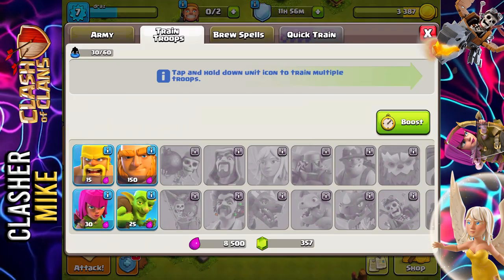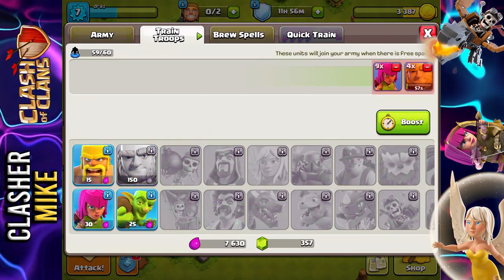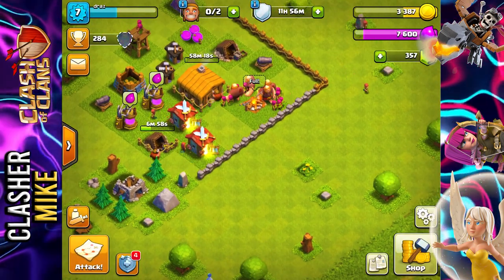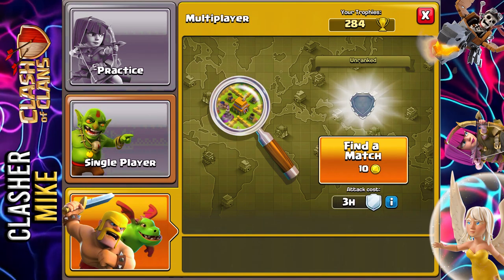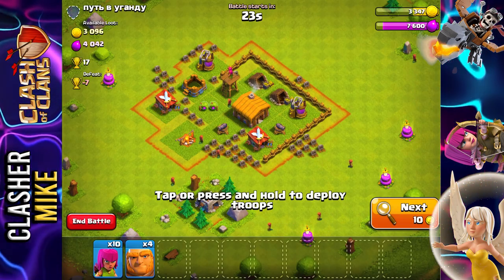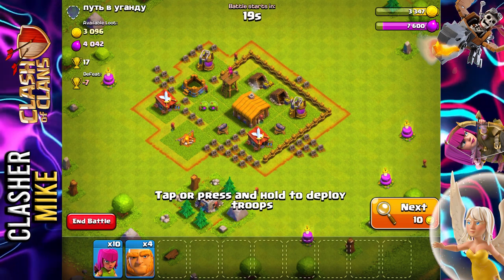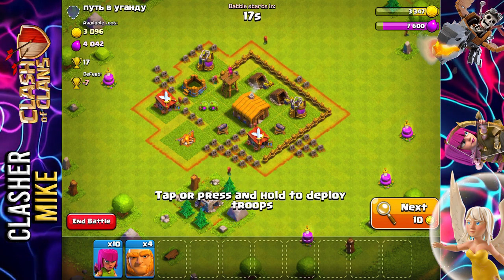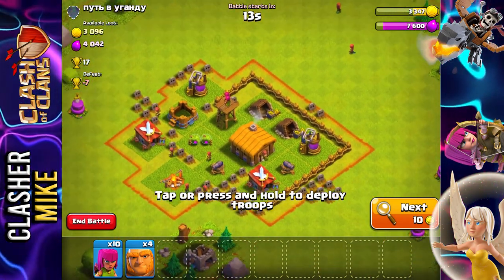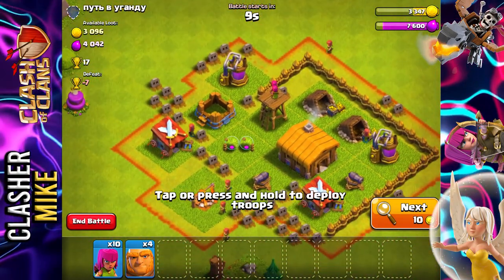Since I have a troop loadout, I'm going to build up another — four giants and ten archers — and hop right into an attack. Would you look at that loot? I know this doesn't look like a lot to higher level accounts, but this is a pretty solid amount of loot for such a low-level base.